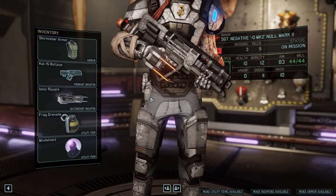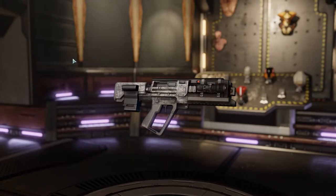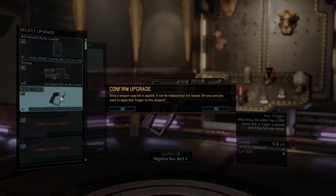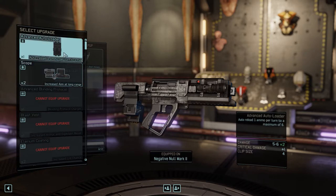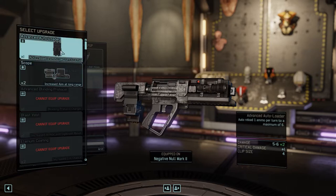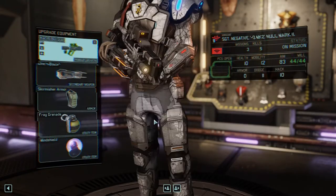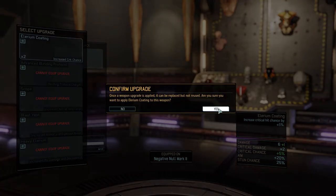Let me just look at your upgrade options. For the bullpup, we could get an autoloader, a scope, or hair trigger. Hair trigger sounds excellent, and the scope makes the range a bit different, so I'm not entirely certain if that is something you need. The autoloader could help — let's put the scope on it as well then, and that's a fully somewhat upgraded weapon.